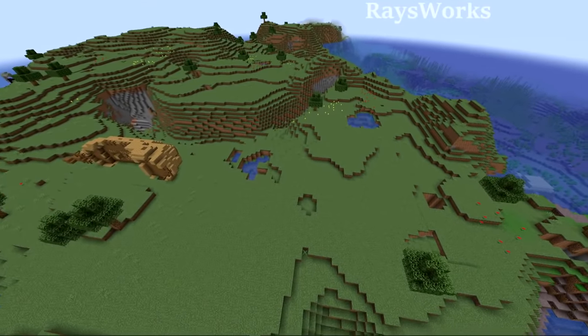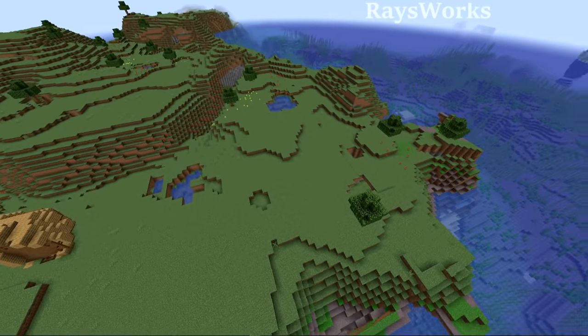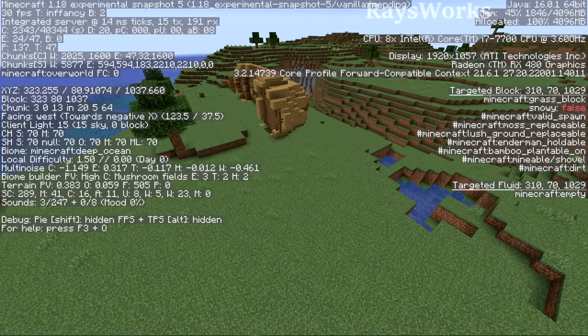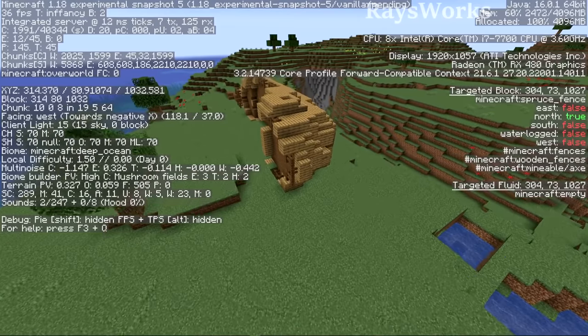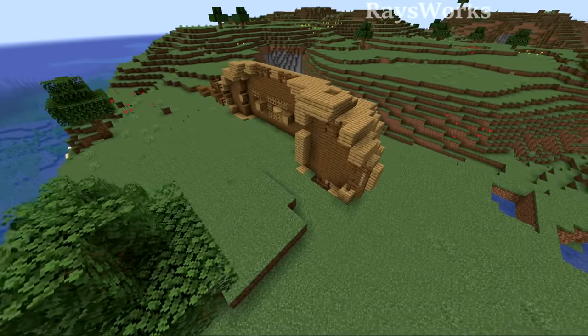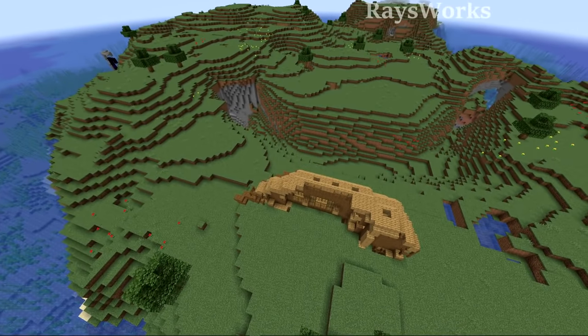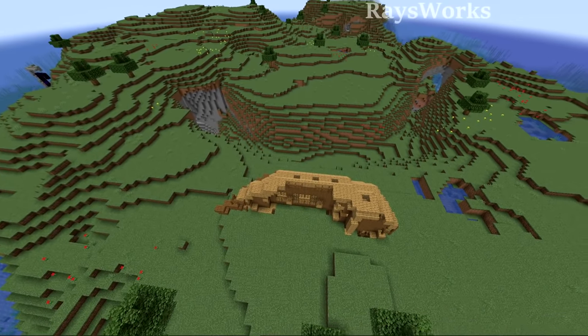I showed this massive island in my snapshot review video. It's supposed to be a mushroom island, but somehow the generation got all wonky and the game accidentally still kept this a deep ocean biome — that's how a shipwreck got stuck way up on top of it. We also get to see exactly what a deep ocean would look like if it was a landmass.